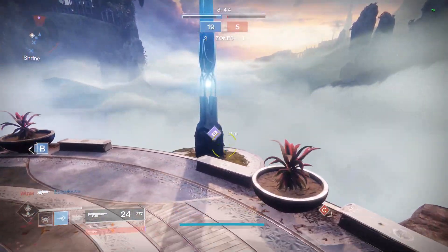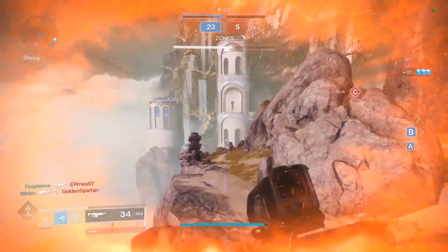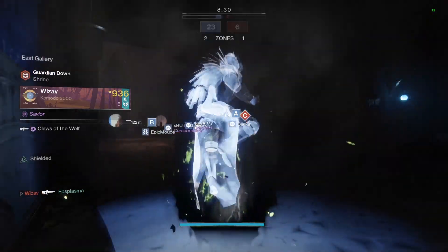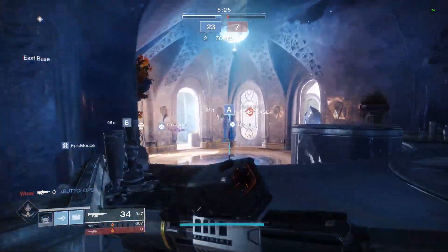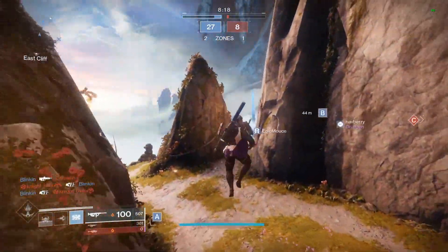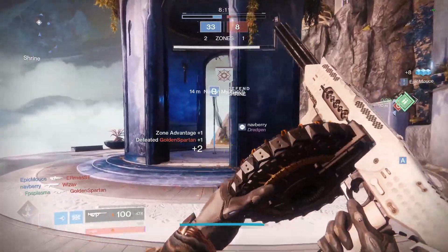If I was to recommend you one way of actually obtaining these brand new exotics in Season of the Worthy, I would highly, highly recommend — as much as some of you might hate it — go into the Crucible and grind out Crucible matches. It is the fastest way I have personally noticed to get these exotics every time a new season rolls around. Jump into a game of Rumble or something like that. The benefit is those games are shorter — instead of a Vanguard Strike taking 15 to 20 minutes, you can do a Rumble, Control, or Clash match that takes 5 to 10 minutes max.